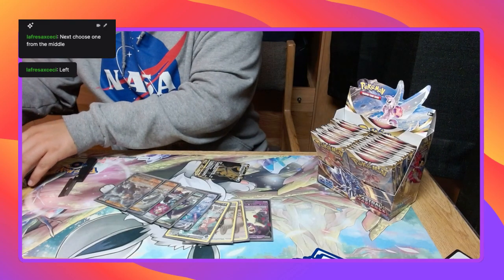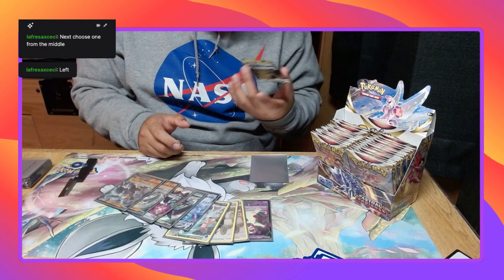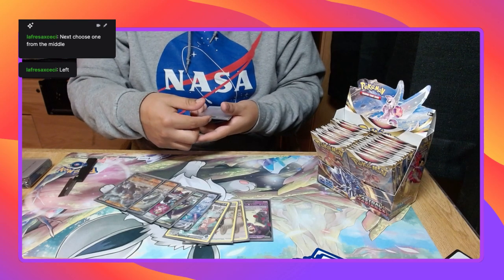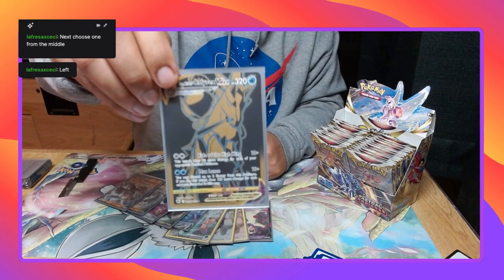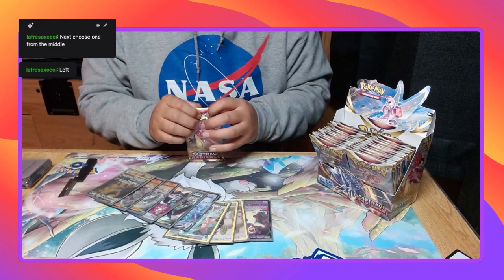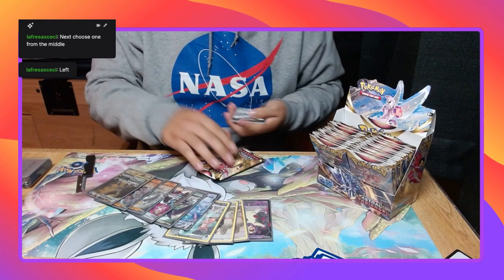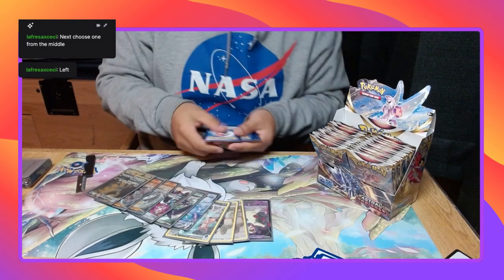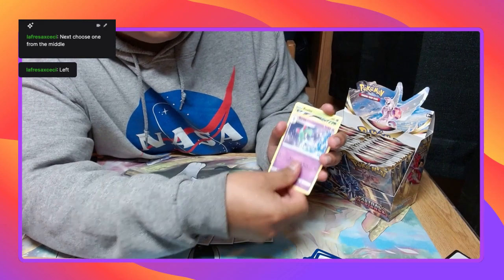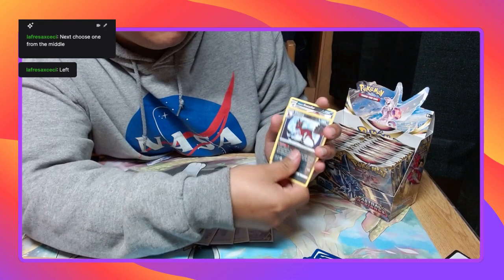Looks really dope. I wonder how much it's worth. Leaf Energy, Bronzong, Roxanne, Curlia, Rowlet, Oshawott, Hoothoot, Kricketot, Stantler, Rose Hollow, Thievul, and Holographic Sneasler.